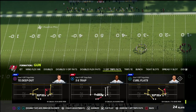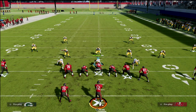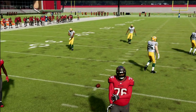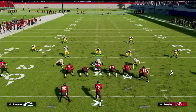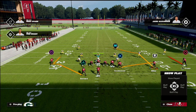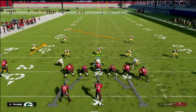The play we're going to look at is the Gun Why Off Trips Pads Curl Flats, which is in the Patriots playbook. As a general rule when running this formation, we like to have our trip set to the field. If the ball is on the left hash mark, we want those three receivers to the right. If the ball is on the right hash mark, we flip it and put our three receivers on the left side — just a simple way to get the best spacing possible.